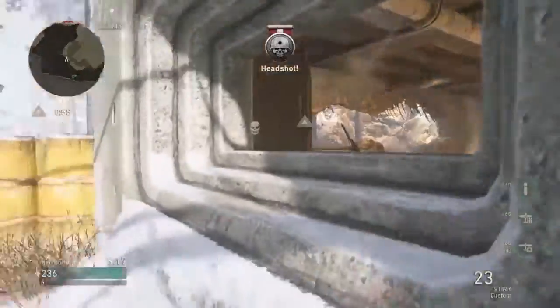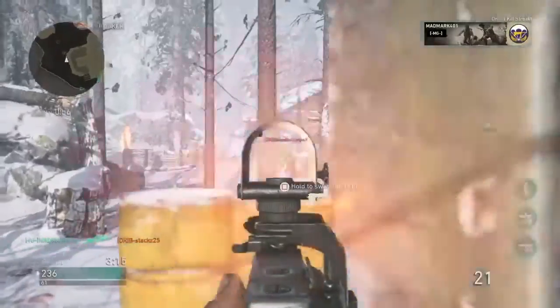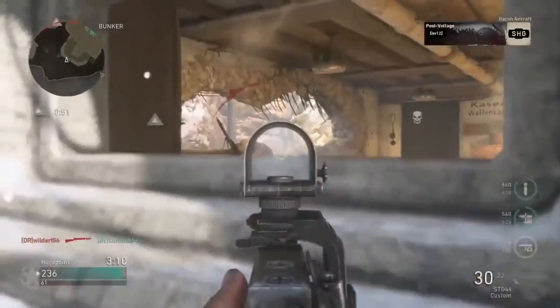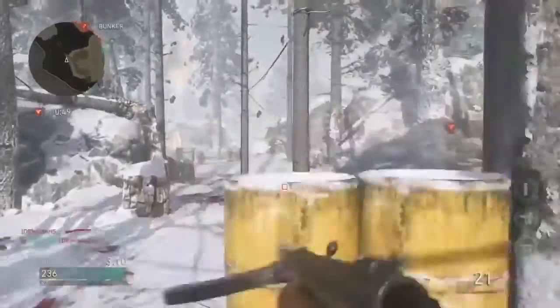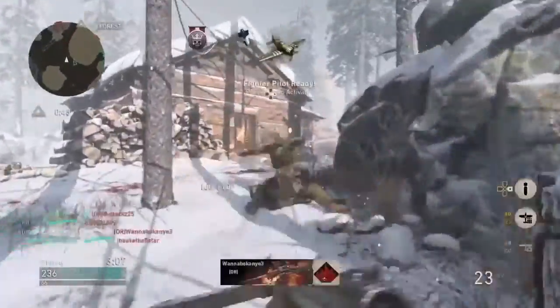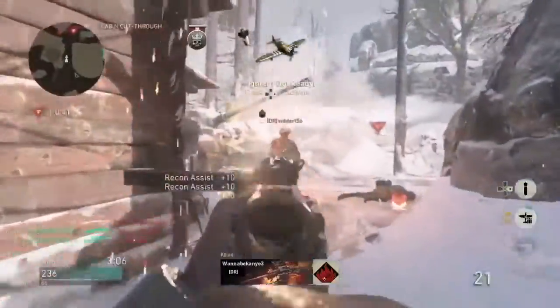As you can see here, he gets his UAV with this kill — or the recon aircraft, whatever you want to call it — which means he's very close to doubling up on his other streaks. Now let's talk about this submachine gun he just picked up. It's called the Type 100. It's very quick, easy to use, and almost no recoil. It's one of my favorite submachine guns.